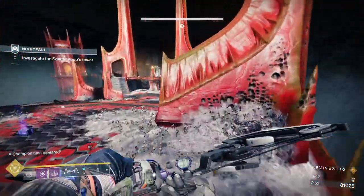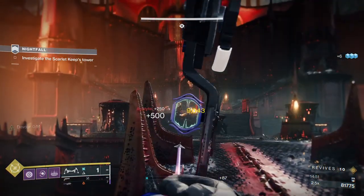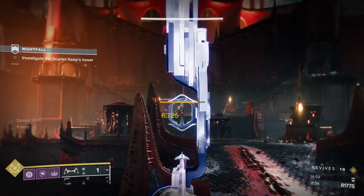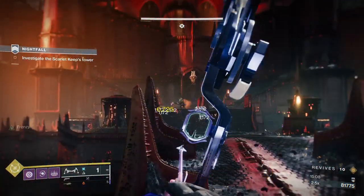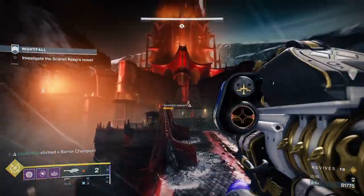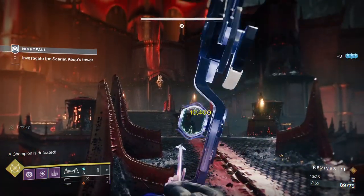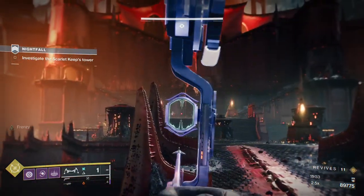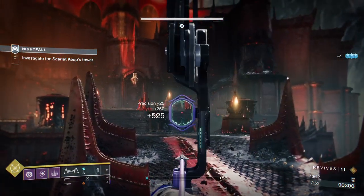You get a couple of acolytes — throw the grenade and if it gets a kill you get 15 seconds of Devour. Now I'm going to take out the barrier champion. I know I've got heavy so I'll put two rockets in and then at least one more after reloading. With the Shrieker, I'll use this center pillar at the bottom of the stairs to activate it from cover. Because of the Chaff modifier in Grandmaster, you have to watch for extra ads appearing when you least expect it.